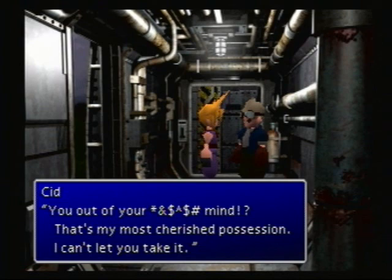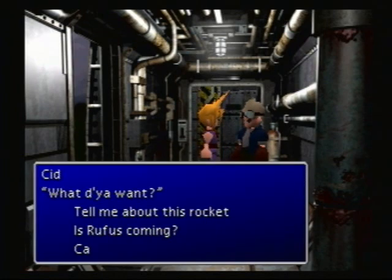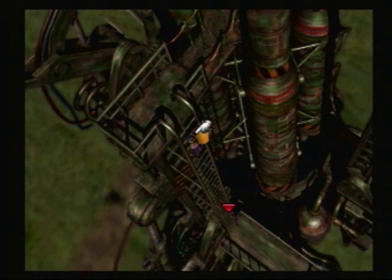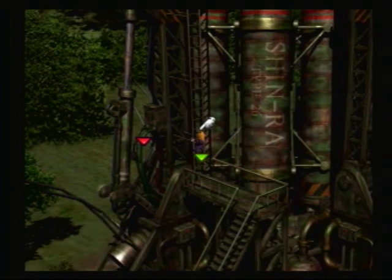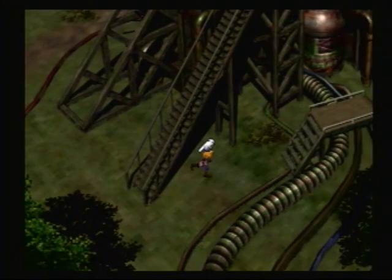Let us borrow the Tiny Bronco. It doesn't look like he wants us to - it's his most cherished possession. 'I can't let you take it.' Well, good talking to you, dude - can't wait to see how you join us. It's cool that there's a playable Cid. I think other than Final Fantasy IV, this is the only one where you can actually play as the Cid. I want you, and I know you will come with me because I'm relentless, and I will get you no matter what it takes.